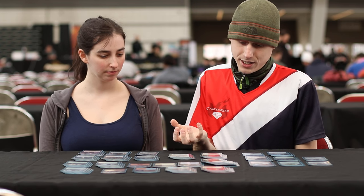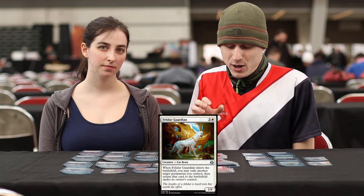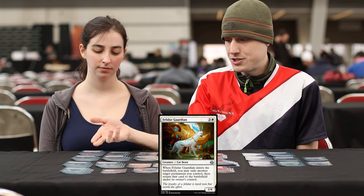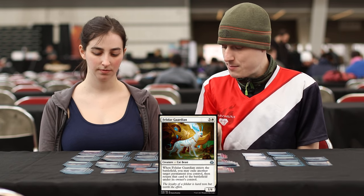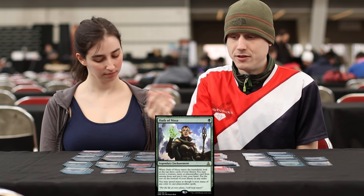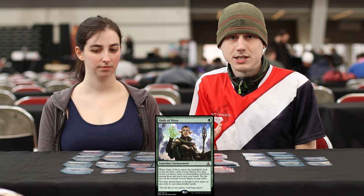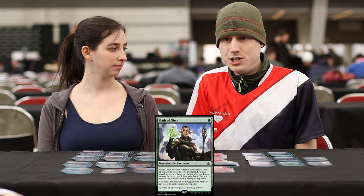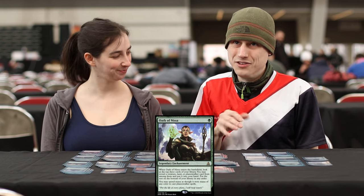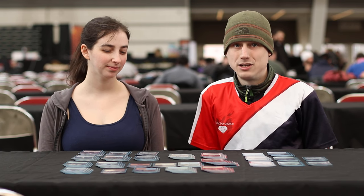One other thing to illustrate is the Felidar Guardian, which fills a lot of roles versus just the combo. For instance, blinking Whirler Virtuoso or Rogue Refiner — basically any permanent in the deck besides Elder Deep Fiend — is insane. Even Oath of Nissa: late game you get to blink it, look at the top three cards of your library, put a creature into your hand. Nobody has had Ponder since 2012, so the upside on it is insanely high.